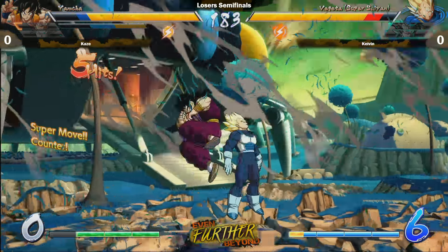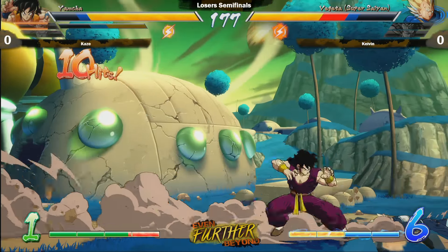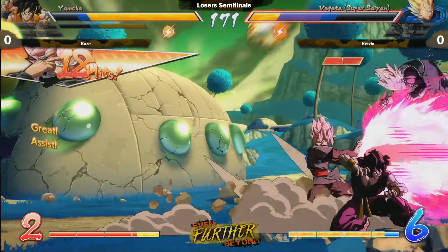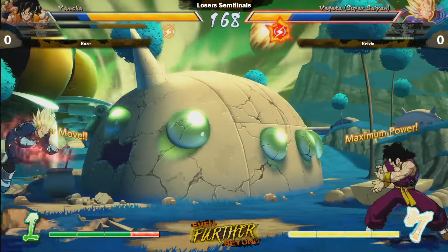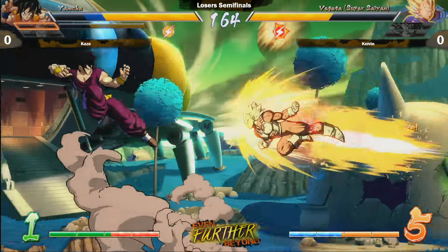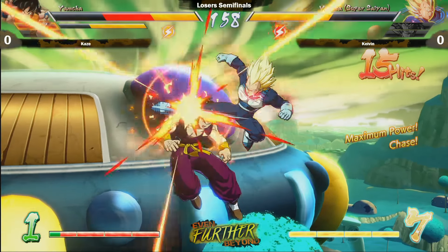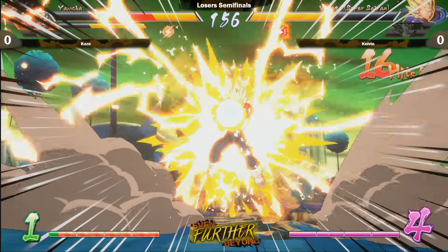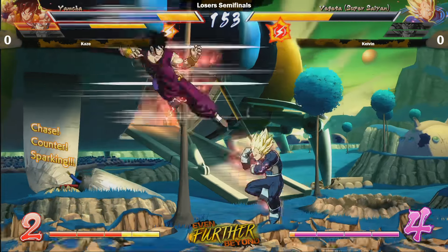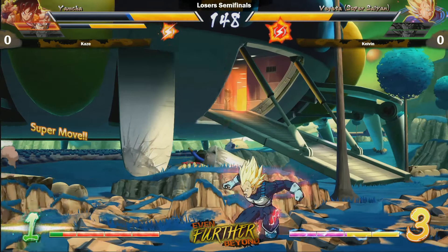Kaze takes some momentum — a really good Wolfing Fist. You've got to respect the Wolfing Fist, it comes out so fast it will cover your attack. He actually wanted sparking but he can't activate until after the animation. Kaze still has sparking, along with two characters, but he's just going to let Vegeta knee him. Final Flash is going to take out a solid quarter of Kaze's health, so he's going to keep Yamcha in the game.